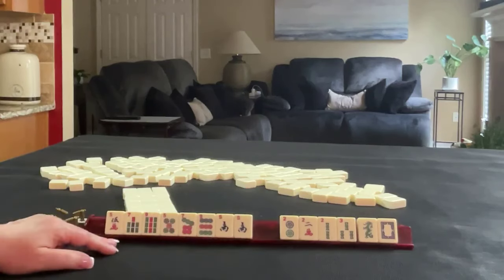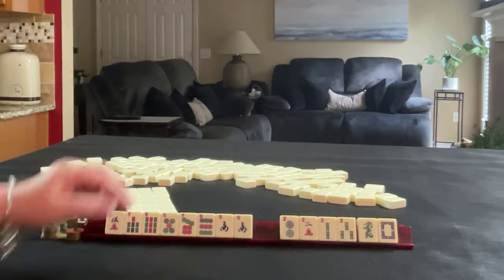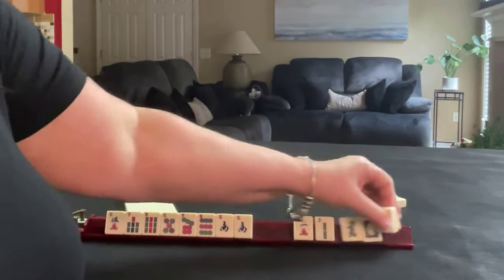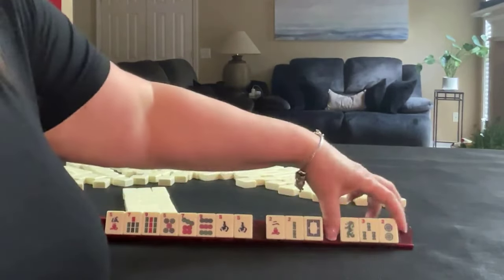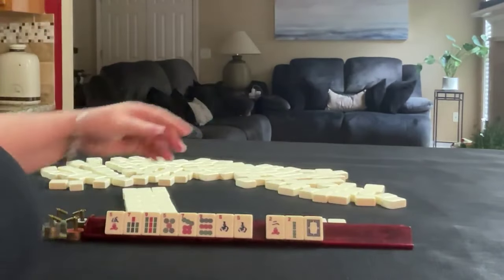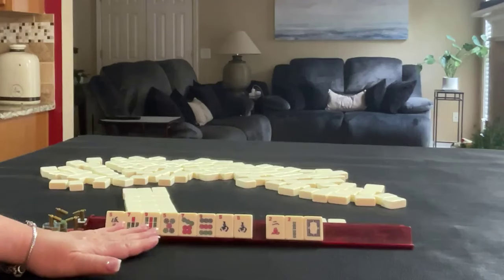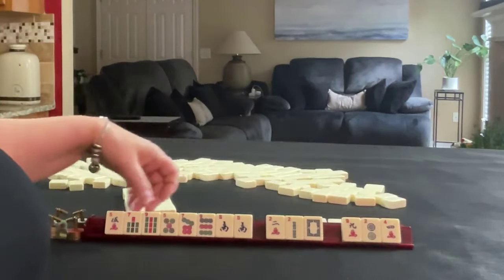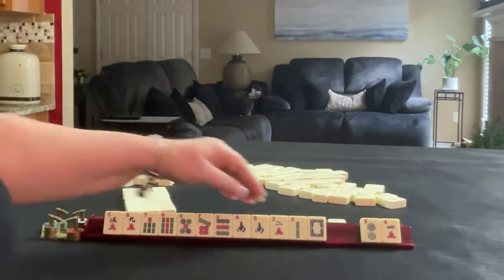Big odds. Or something with a south if north comes in. So we can pass, let's say, 2, 3, dragon. A little bit risky, but we need to maximize our potential to develop a hand here. We got a 9 crack. Still no multiple with the number tile. We're going to keep going.